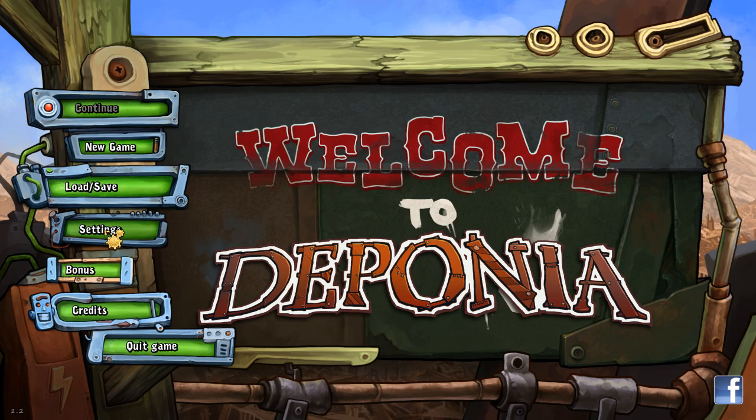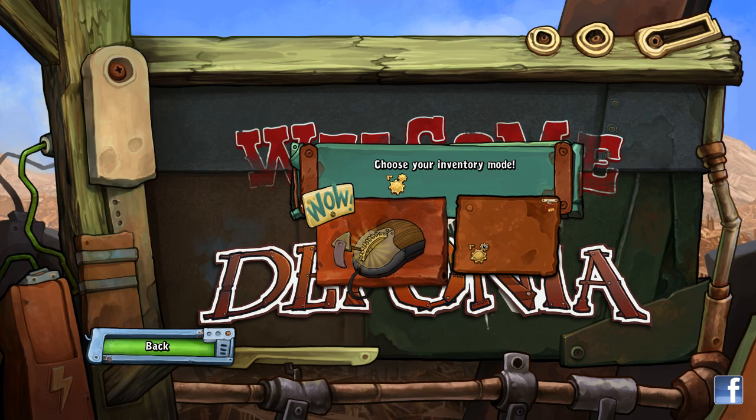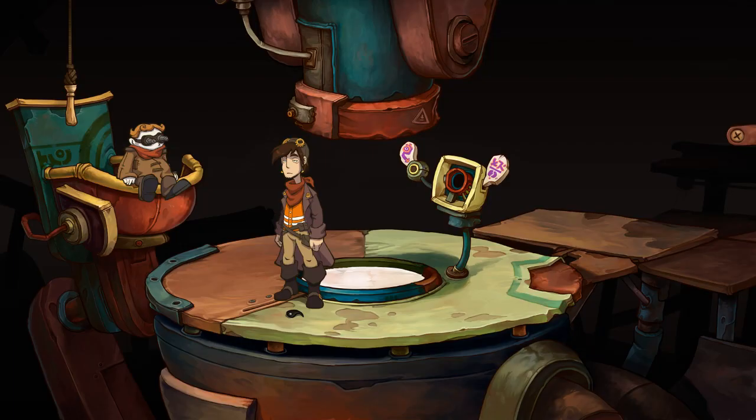Here are all the options and settings, fairly straightforward. There's a bonus section where you unlock some stuff. Let's jump right in — choose your inventory mode. Let's go with the mouse wheel, use the spacebar to display.